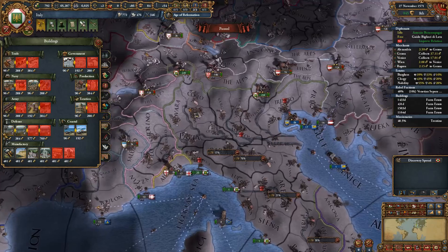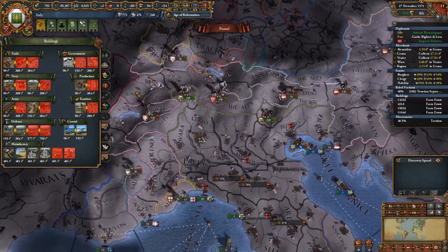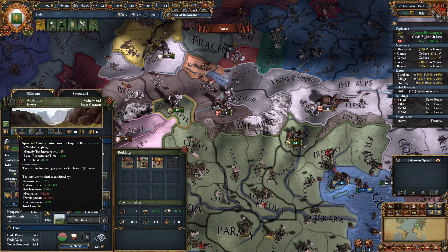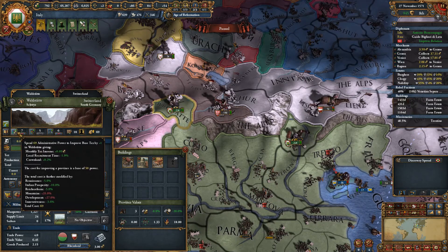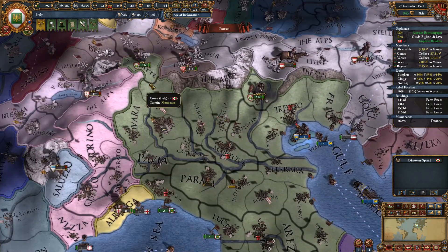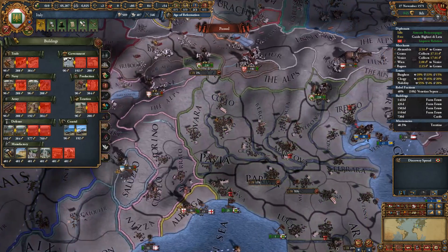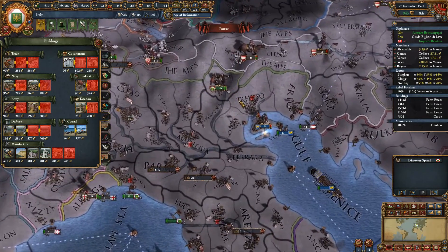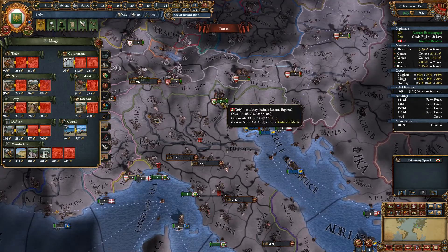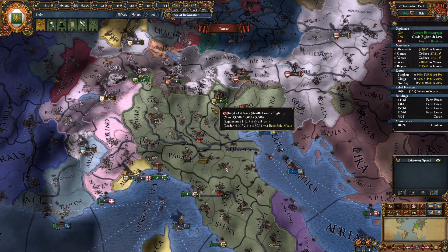We're also going to build a fort here — I forgot about that. We don't have any space there, so we actually need to improve the development here just a little bit first. We'll do one more development point. That gets us enough room for a building, so let's get a fort going here. There shouldn't be a hole in our defensive line anymore because this fort should cover this area, so we shouldn't have any issues with people pushing through here.